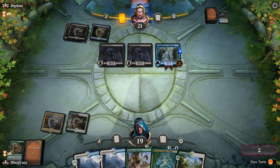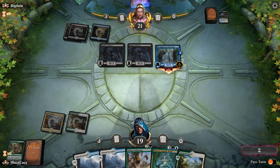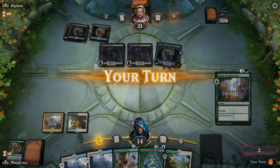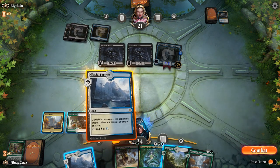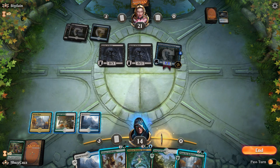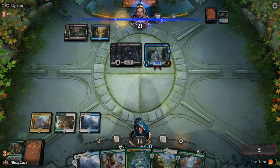So it looks like now we're just literally drawing to Seal Away to slow this game down. Well, there is a Fog, so that's good. That buys us a turn.